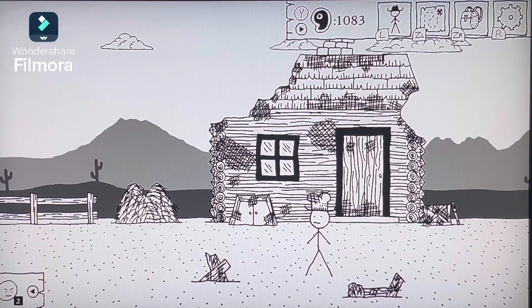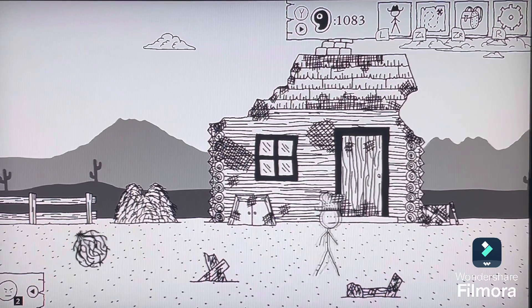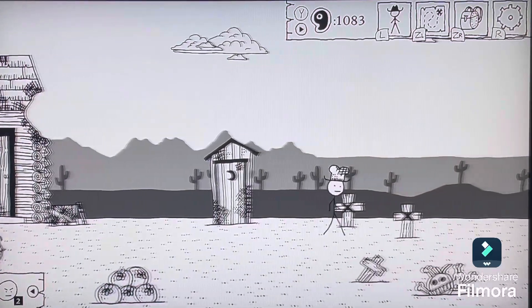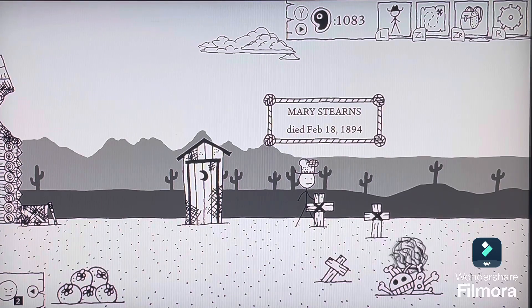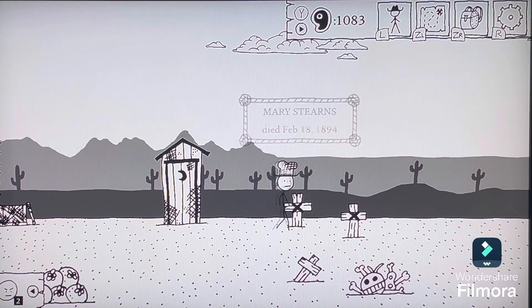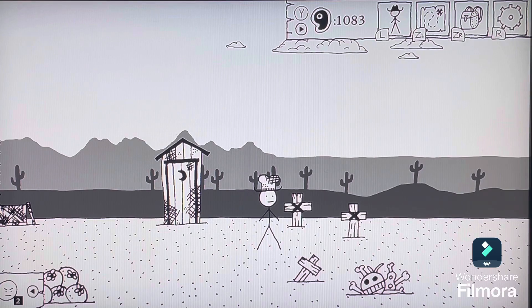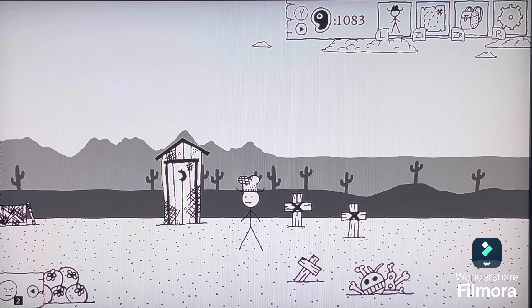Greetings, Geeks! Welcome back to West of Loathing. Last time we went to Stern's Ranch and found that it is a smoldering crater. We also found the grave of the Stern's family, one of which was holding a locket containing Mary Stern's picture. By getting that picture, we summoned the spirit of Mary Stern and we killed her again.